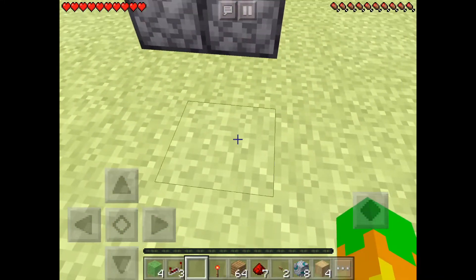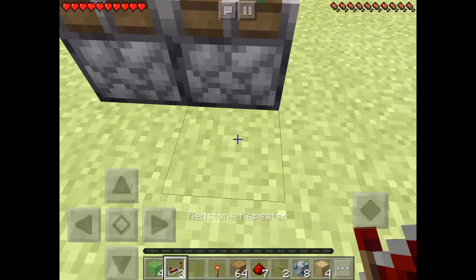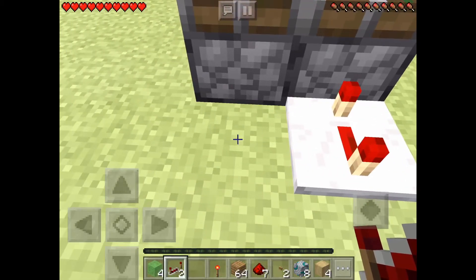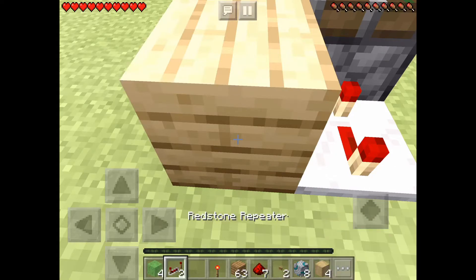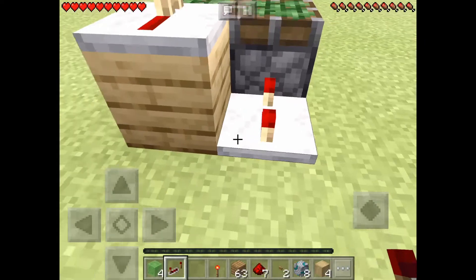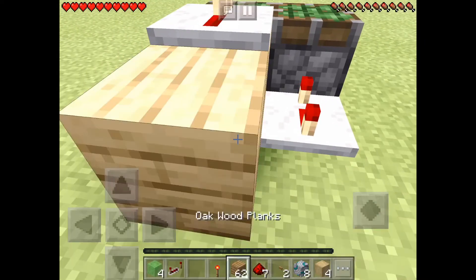All the items that you will need are in my inventory. One redstone repeater there on four ticks, block of your choice there, then place a repeater there on one tick.